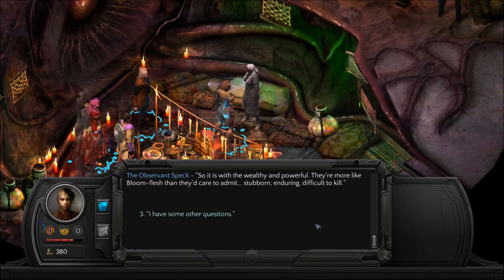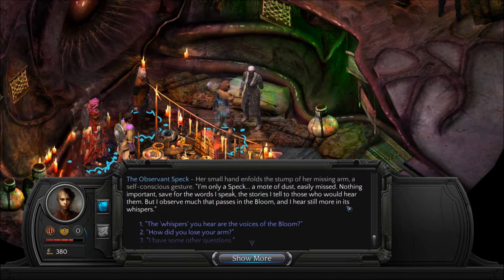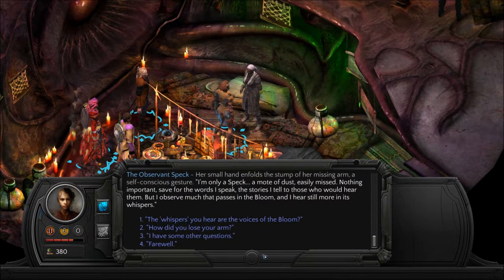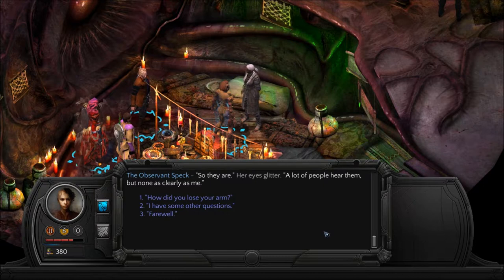'I have some other questions.' She nods, her bright eye still fixed upon yours. 'I want to know more about you.' Her small hand enfolds the stump of her missing arm. 'I'm only a speck — a mote of dust, easily missed, nothing important save for the words I speak, the stories I tell to those who would hear them. But I observe much that passes in the bloom, and hear still more in its whispers.' 'The whispers you hear are the voices of the bloom?' 'So they are. A lot of people hear them, but none as clearly as me.'